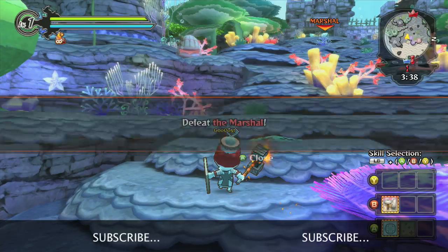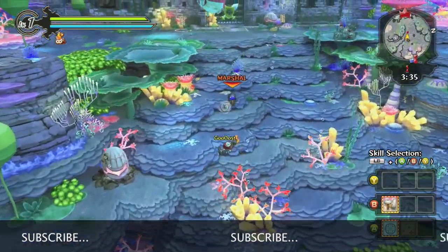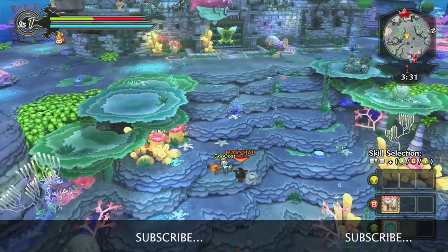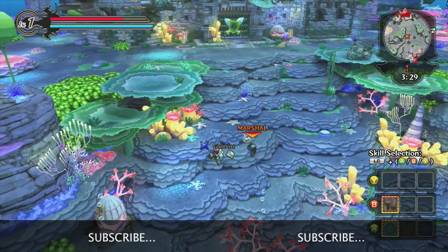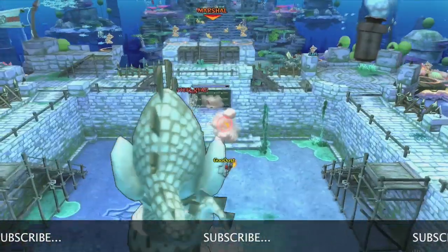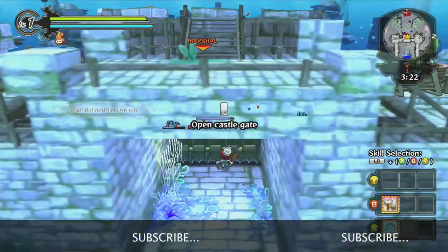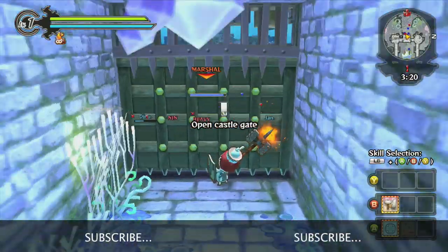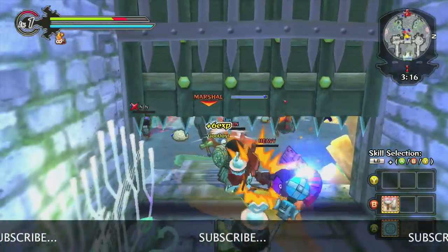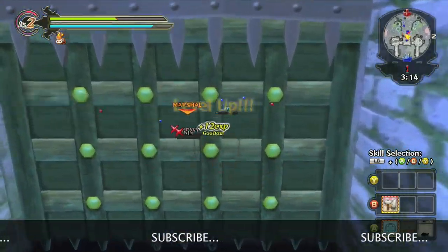Head up the steps to activate the marshal. Once you have done so, you can try fighting him. But don't be concerned if you lose. The easiest way to beat him is right at your castle gate. While you wait for the marshal to arrive at your castle, feel free to kill some enemies and rank up your soldier.